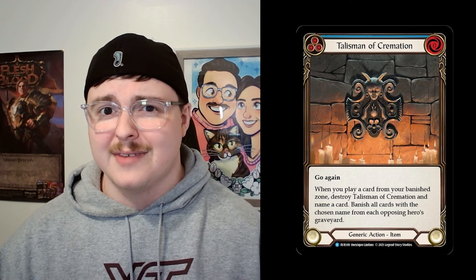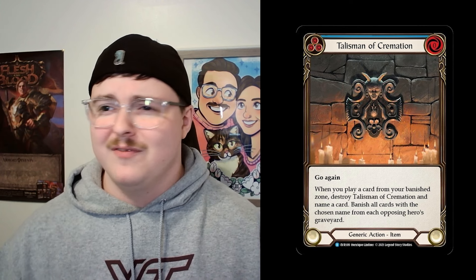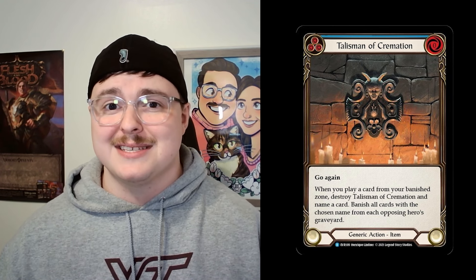Talisman is a little harder to pull off and it might be tougher to get this specific text box online. The first hero is Vincet. Vincet almost makes it too easy because her hero ability literally just turns on Talisman of Cremation. We banish a card at the start of our turn with Rune Gate, play that card, pop the Talisman, and all of a sudden we're getting rid of Count Your Blessings and getting a lot of value off a single item.